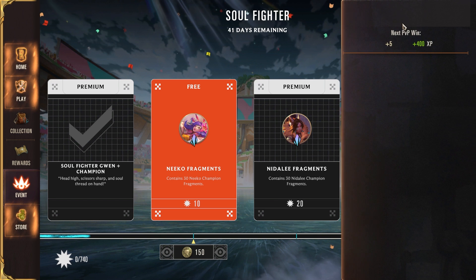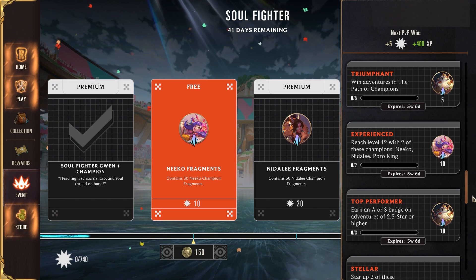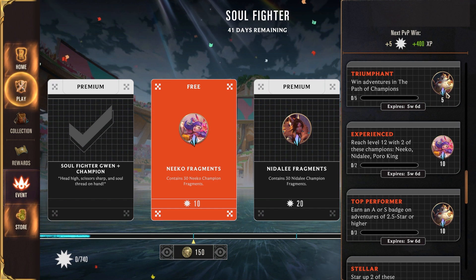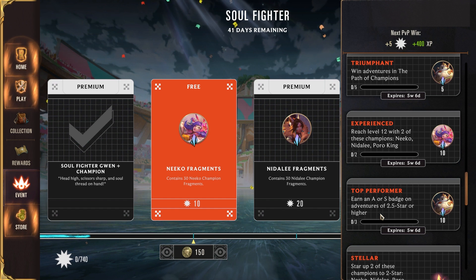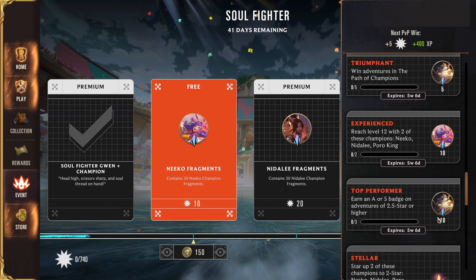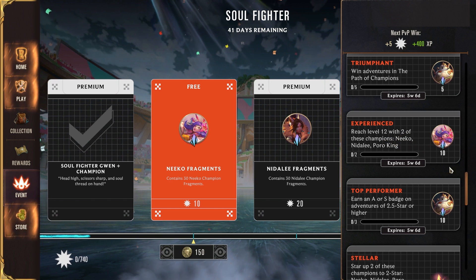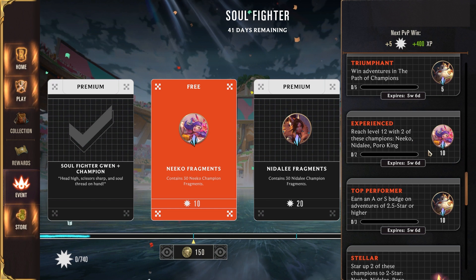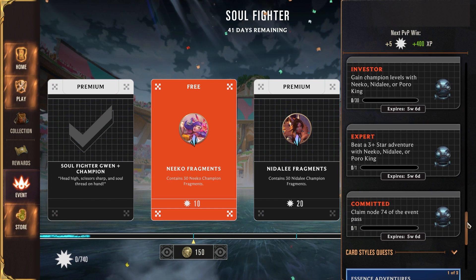There are some other quests that are not necessarily tied to the event pass. If we scroll down here we can see: win an adventure in Path of Champions and you're going to get five more fragments for Poro King. Top performer — earn A or S badges on adventures that are 2.5 or higher — gives 10 more fragments for Poro King. Then reach level 12 with two of the three new champions and you'll get 10 more fragments for Neko, plus some silver reliquaries and wild fragments.